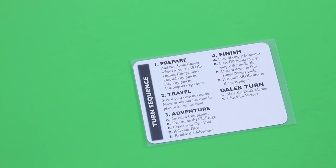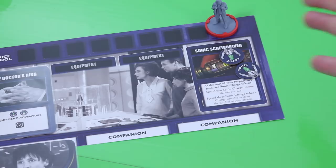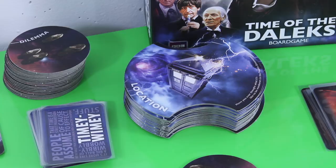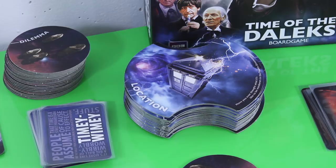Then we come to the travel step: stay at your current location, move to another location in play, or move to a new location. All the Doctors start the game on their TARDIS console, so there's nothing to do there - we have to move to a new location and I cannot choose to stay at the TARDIS. I really have to travel in order to solve those dilemmas. I now have two choices: I could move to one of the time zones on Earth - the TARDIS always knows the way to Earth - but overall there are much better locations out there, so my second choice is to travel to one of those alien locations.